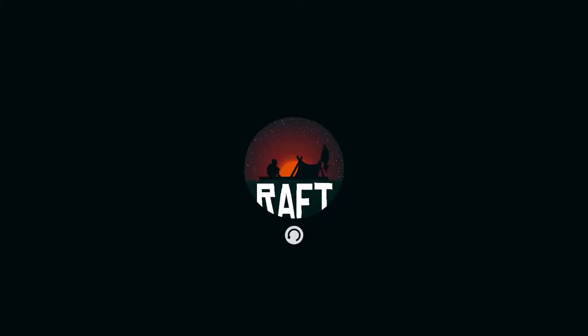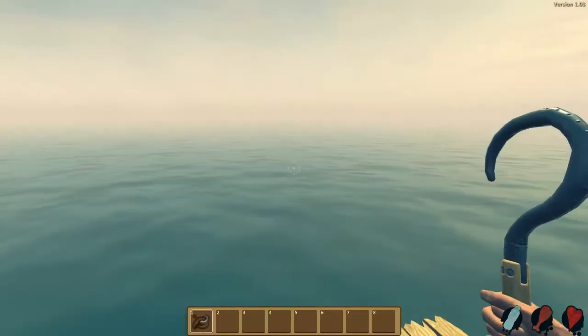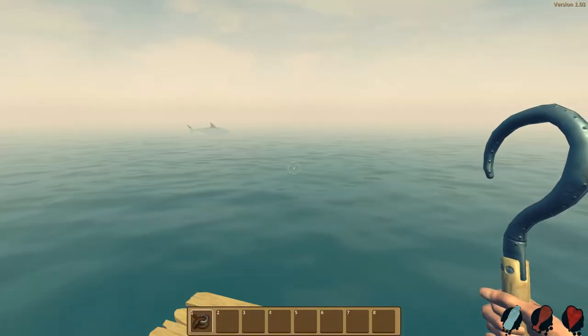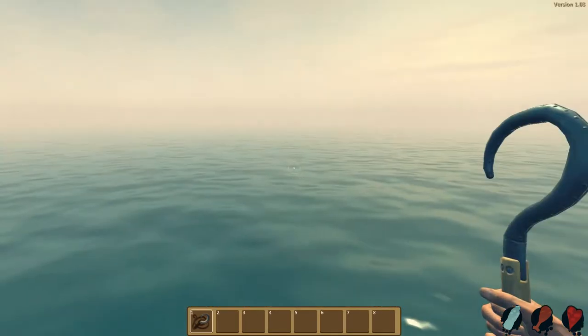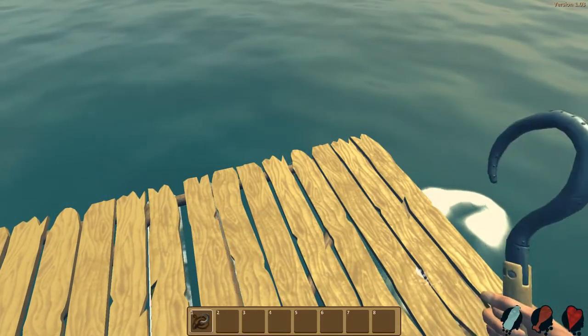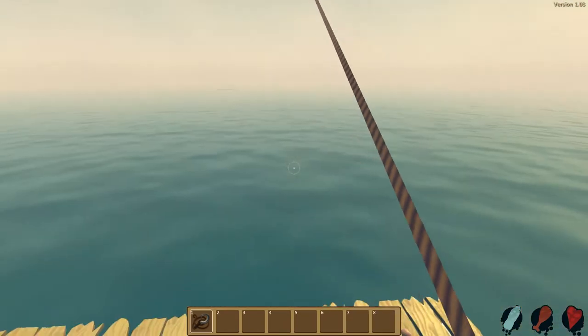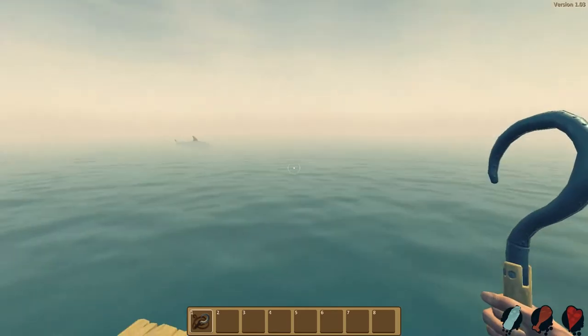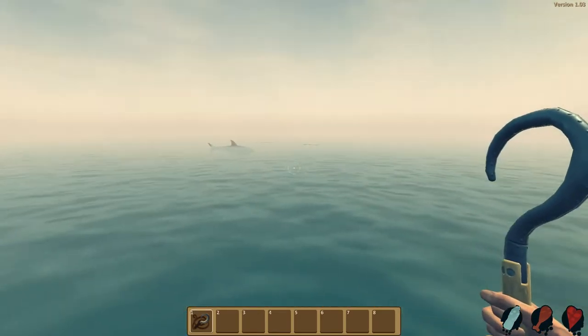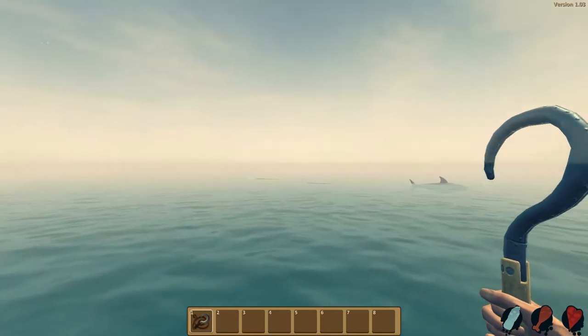From what I understand, you are stranded on a raft and have absolutely nothing and you have to survive. We have a little hook thing — the mouse feels a little fast. From the video I watched, you throw it... how do you do it? Okay, you click and hold and you can throw it out and grab stuff. Right-click pulls it back. It looks like there's a shark there, which makes me just a tad bit nervous.